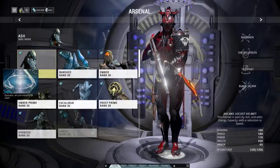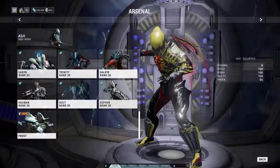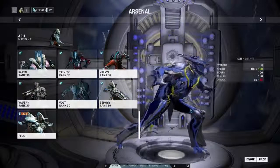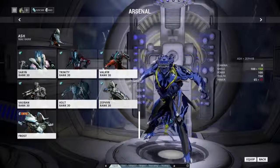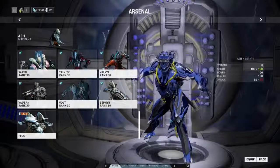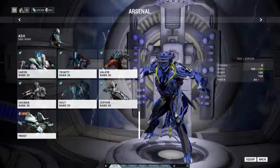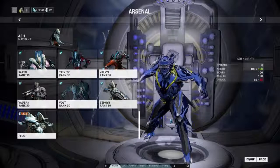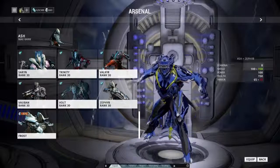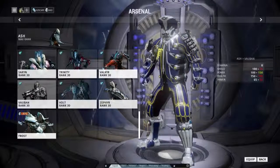Different frames kind of come with different benefits depending on the stage. Zephyr is particularly handy for Earth-based interception because she can navigate around very quickly - really in any interception she would come in handy because she can quickly get from one point to the other to try to defend it.